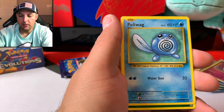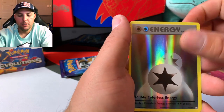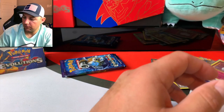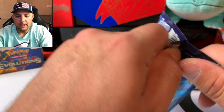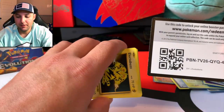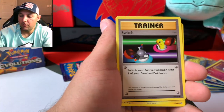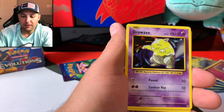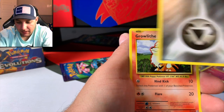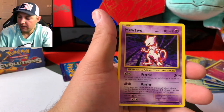Onyx, Nidoran, Poliwag, Leaf Energy — Double Colorless Energy and an Electrode. I apologize guys, it's been a while — I'll get the names back right, 100%. I do remember every one of these Pokémon, it's just been so long. A lot of the other series, Sun and Moon, Neo — some of the Pokémon I don't know, some of them are kind of weird, not like old school like these. Whoa, look at that — reverse Diglett, and the rare is another Mewtwo. We've got about five or six of these things now.